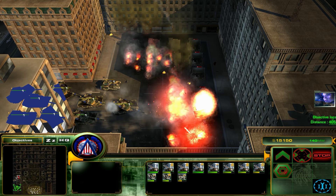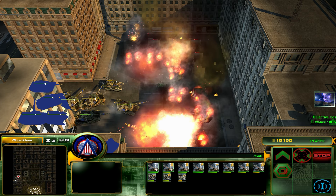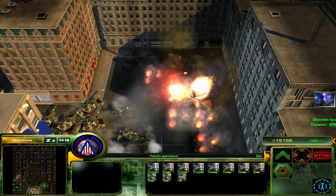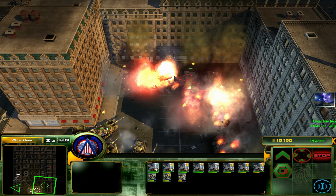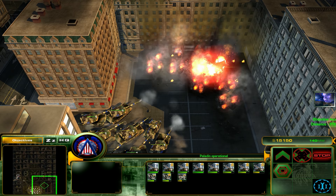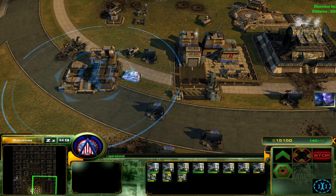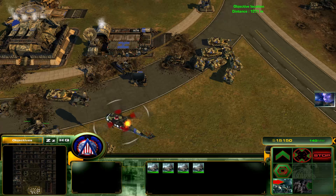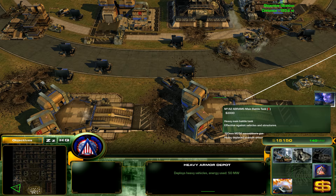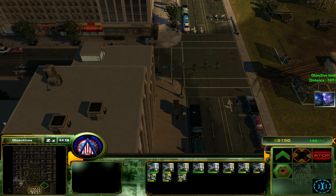Let's blow these guys up. You defend here and should pretty much automatically blow all of this up. One thing you may have noticed is that we don't have any oil derricks on this map, so we need to rely on POWs or better yet these banks here. Let's get you back home.